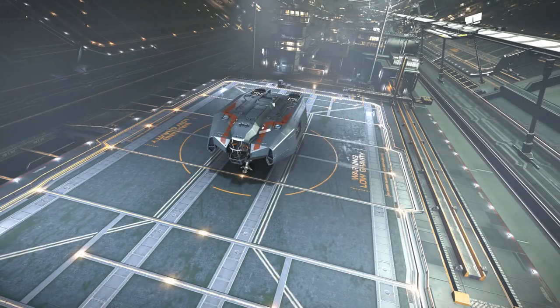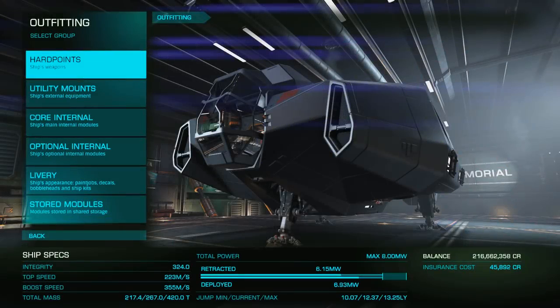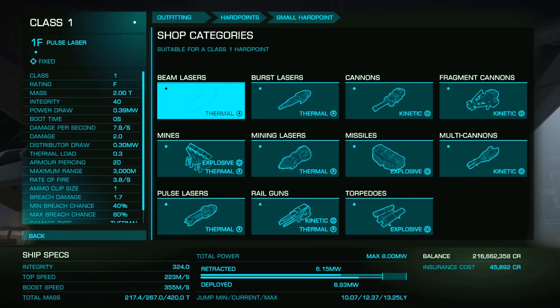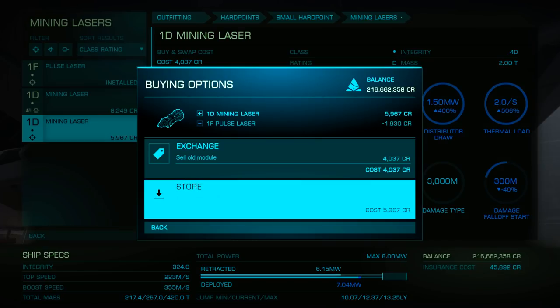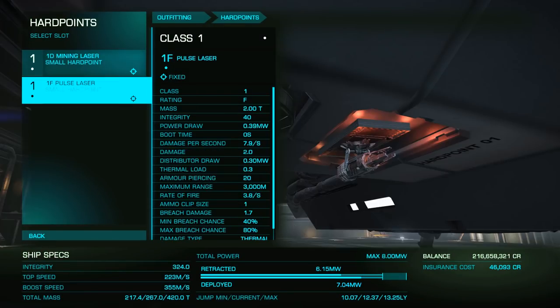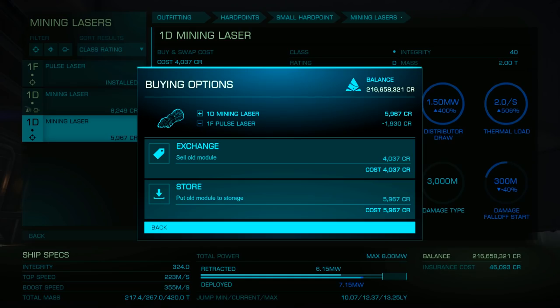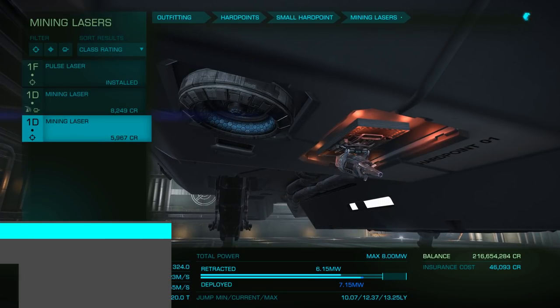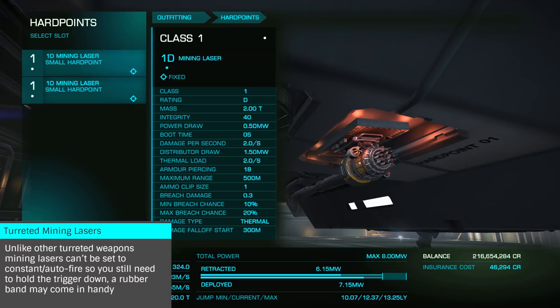While you can mine with any ship in Elite, we'll focus on less expensive starter mining vessels such as a Type 6. No matter what you choose, there are several key modules you're going to want, starting with our mining lasers. While you can blast away at asteroids with any laser, only mining lasers will break off chunks that you can refine into minerals. There are only two varieties — fixed and turreted — with turreted only being necessary if you're going to bore a friend with your mining in multi-crew. Both have the exact same statistics.